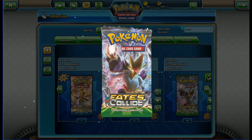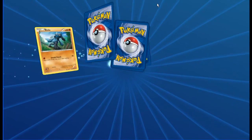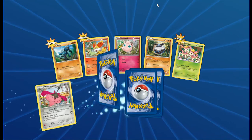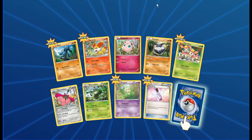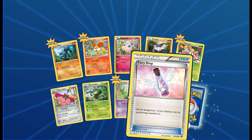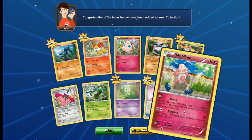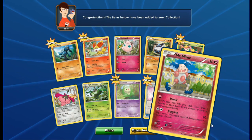Here we go — we started off with Riolu, Fennekin, Jigglypuff, Carbink, Deerling, Wormadam Steel, Wormadam Grass, Duosion, a holo fairy drop trainer card, and in the back we have Mr. Mime — really nice art.